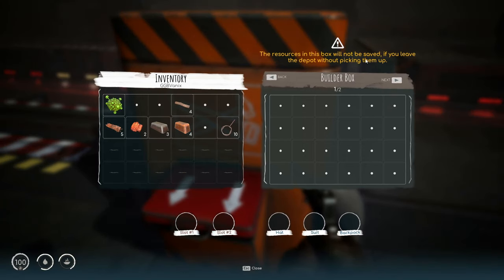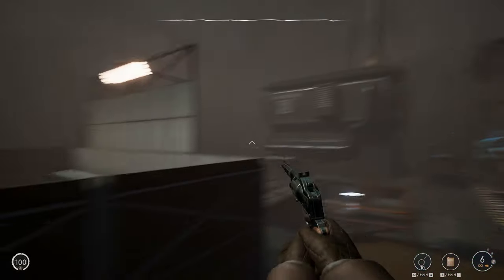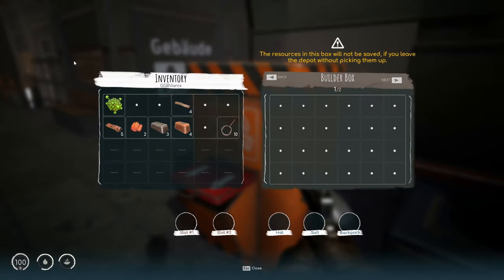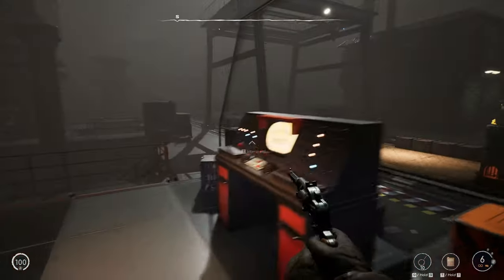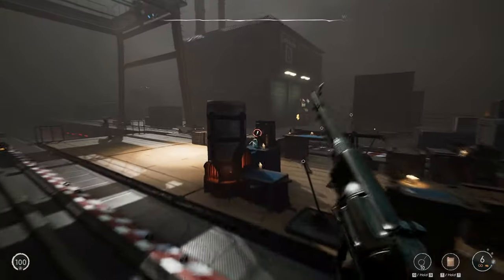The game warns: 'Builder, the resources in this box will not be saved if you leave the depot without picking them up.' What? Okay, so it's like a temporary storage — craft stuff. I don't really see the whole point of it. Like, what's the point when I can just put it in storage or drop it on the ground? Well, either way, there's nothing else to do here but go to the next thing.